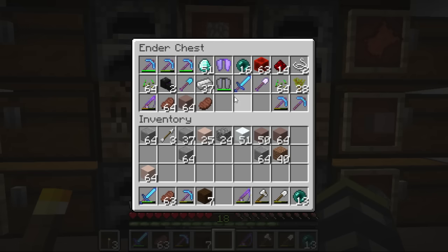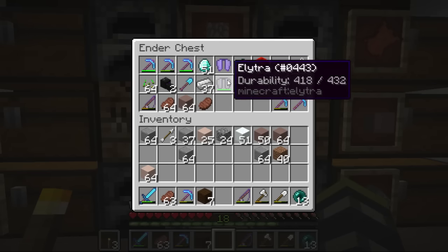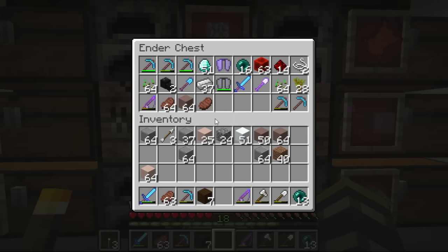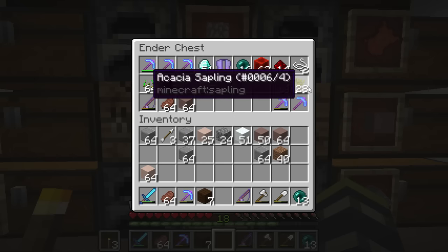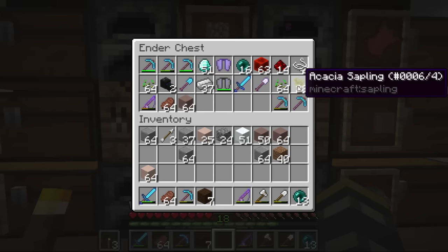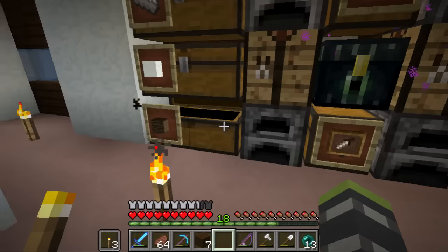Since the last episode I went back into the End. I got another elytra and also another dragon head. We also got some acacia saplings — that was crazy hard to find. I'm not necessarily going to use them for this episode but that's just an idea.